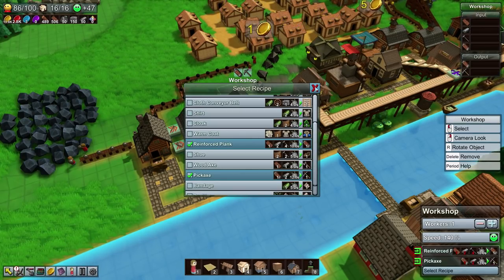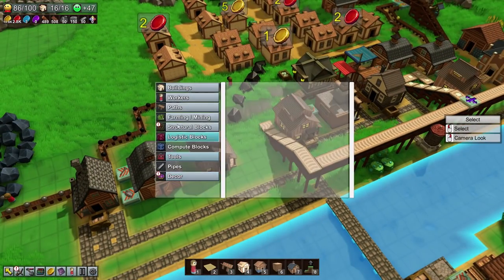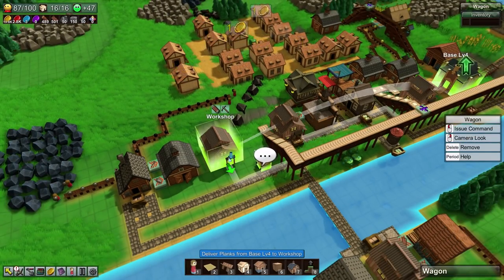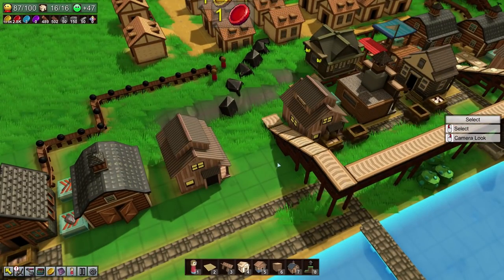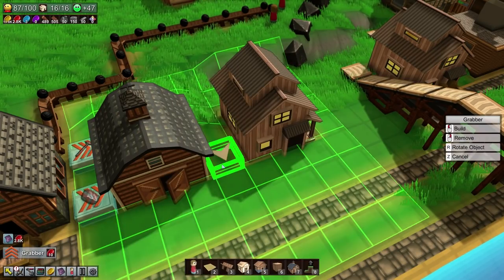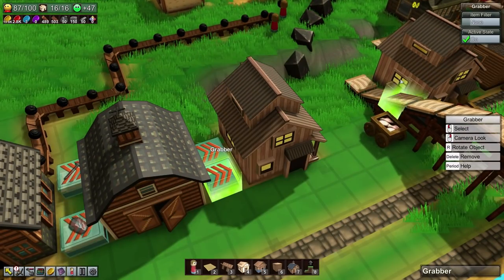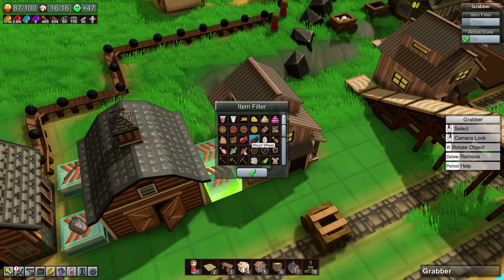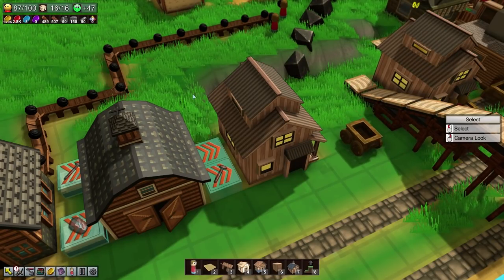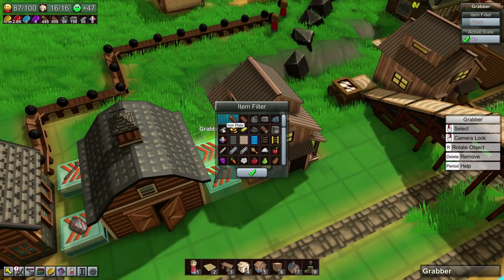All we're going to need from outside is to bring planks across, so let's set that up. Let's pop down a wagon. We're going to want two grabbers — one right there. The other is a little more awkward; I'm not sure if I'm going to be able to place this properly. I'll want nails moving across here, and the other grabber will need to be iron plates. There we go. Perfect.